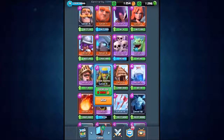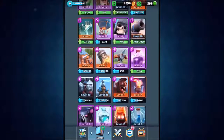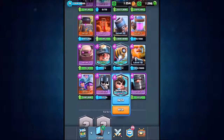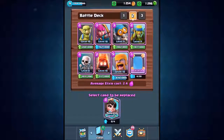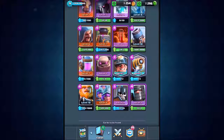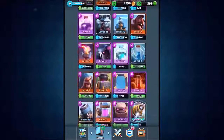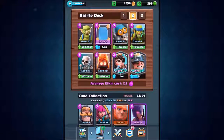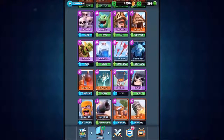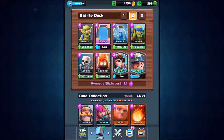We've got goblins, archers, bomber, spear goblins — we're not keeping the elixir collector. We got skeletons at one elixir, fire spirits — one of my favorite cards. We'll chuck in the princess at three, then add the miner, giving us 2.4 elixir. Drop in the mirror, drop out the archers — 2.2 elixir. Drop out the bomber, drop in the lightning spell — and that is officially the cheapest deck in the game.